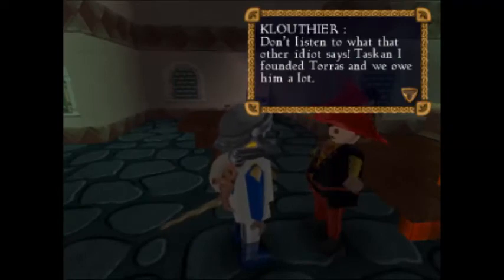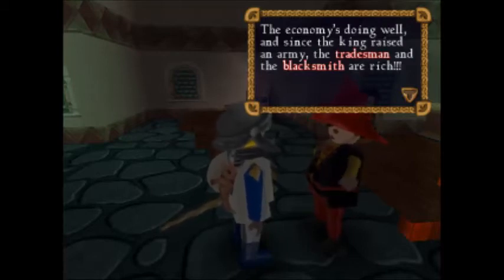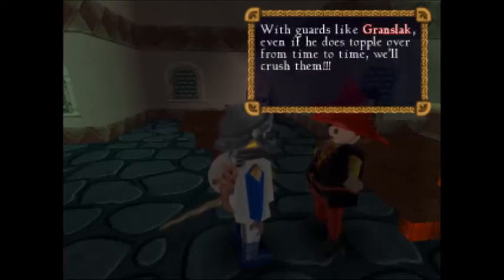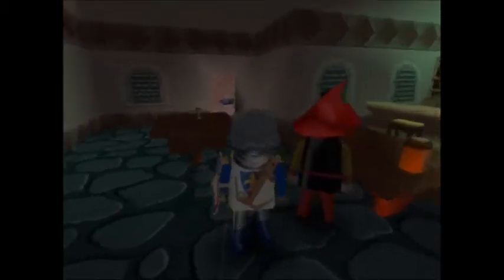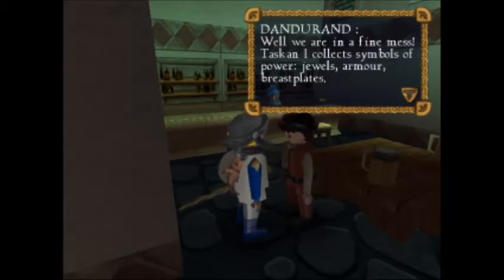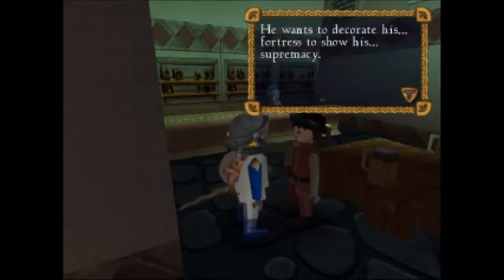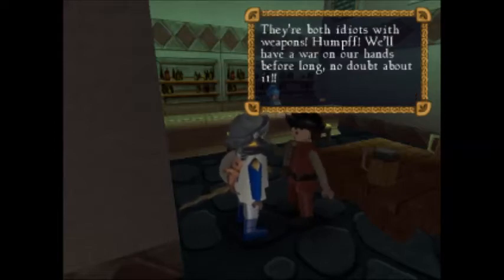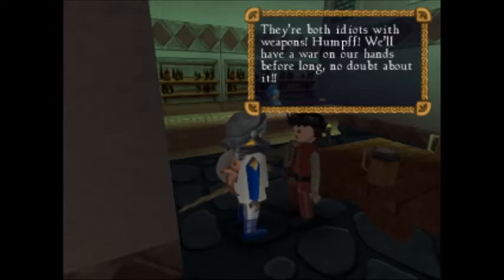Don't listen to what that other idiot says! Tascan I founded Taurus and we owe him a lot. The economy's doing well, and since the king raised an army, the tradesmen and the blacksmith are rich. The monastery's just a joke — they're recruiting huge monks to defend themselves! We are in a fine mess! Tascan I collects symbols of power: jewels, armor, breastplates — he wants to decorate his fortress to show his supremacy! And outside the town, the monastery's demanding the throne! An integral part of this game is the war that they talk about.